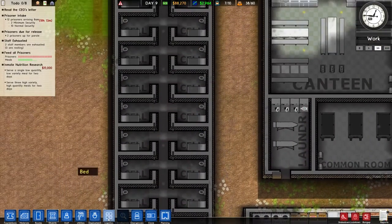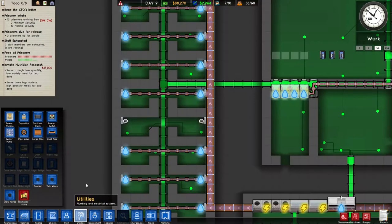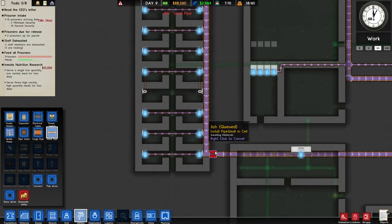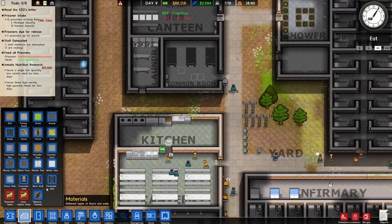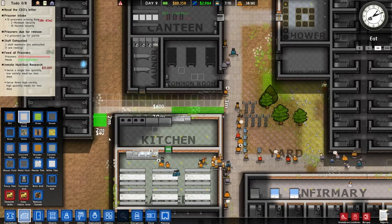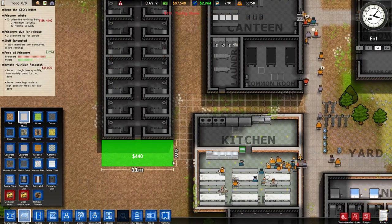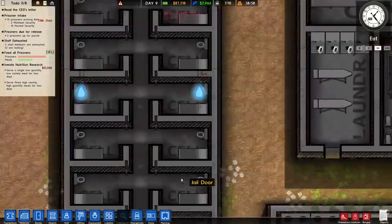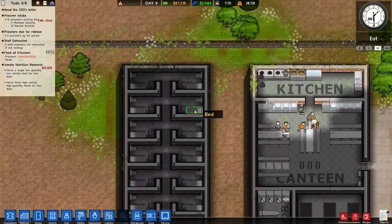We still don't have water in some of these — must have been cancelled. Let's check our utilities. And I think what we'll do is do the pathing, get paved path back here. Those should be ready for the new prisoners. We've got a capacity of 58, which is getting pretty big.